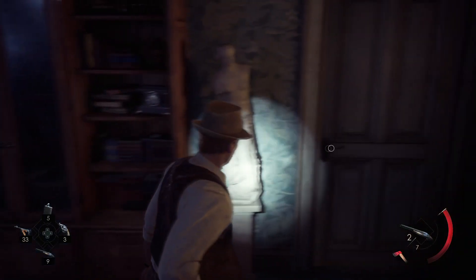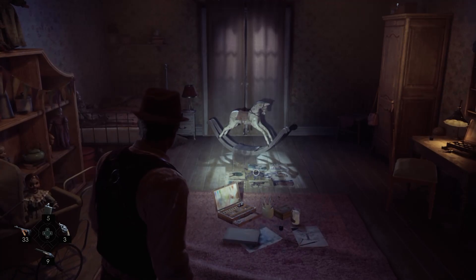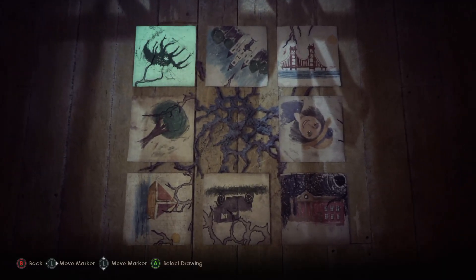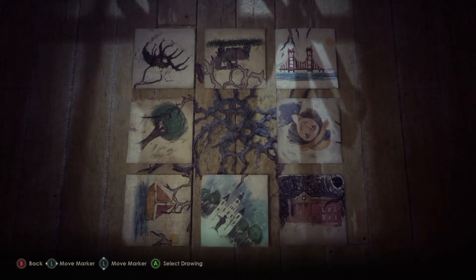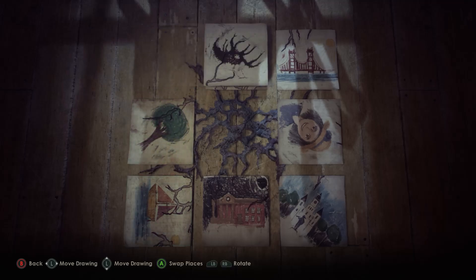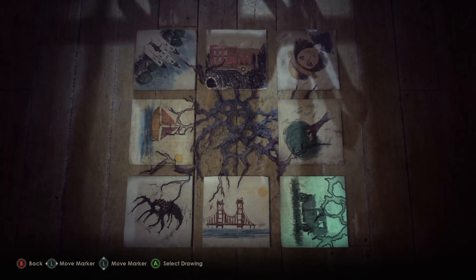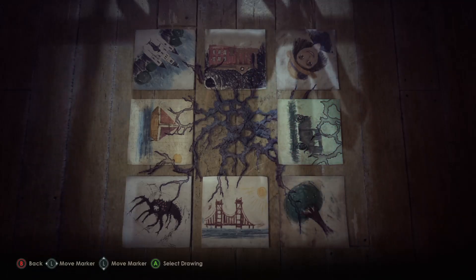Which one of these rooms is... okay, this is Grace's room here. It looks like we just kind of need to match the rot, maybe? So we're just going to try to do that right quick. Oh sweet, there we go.